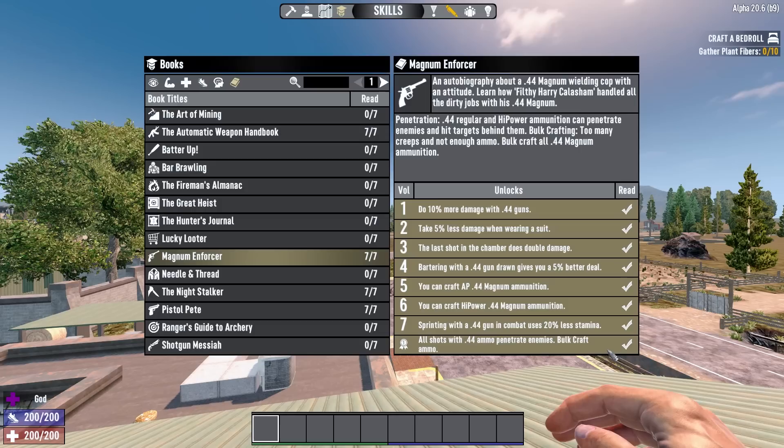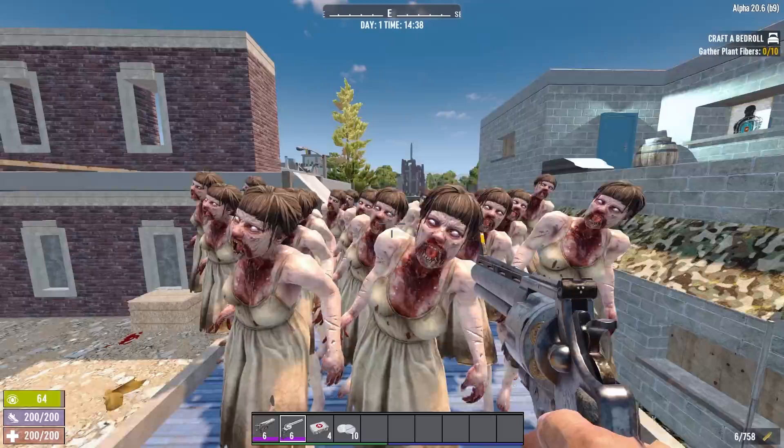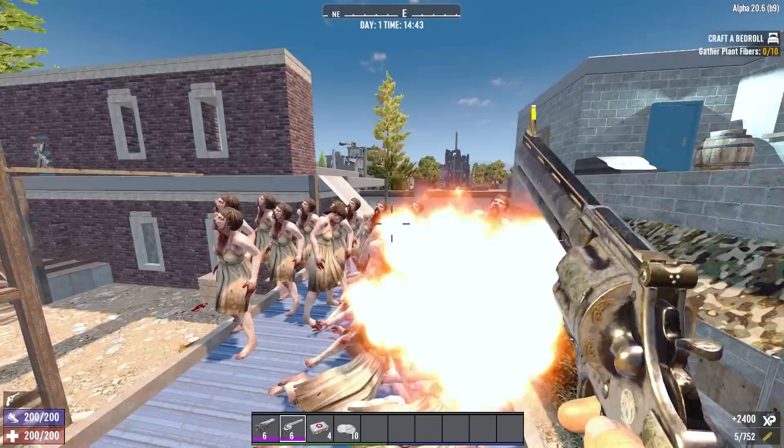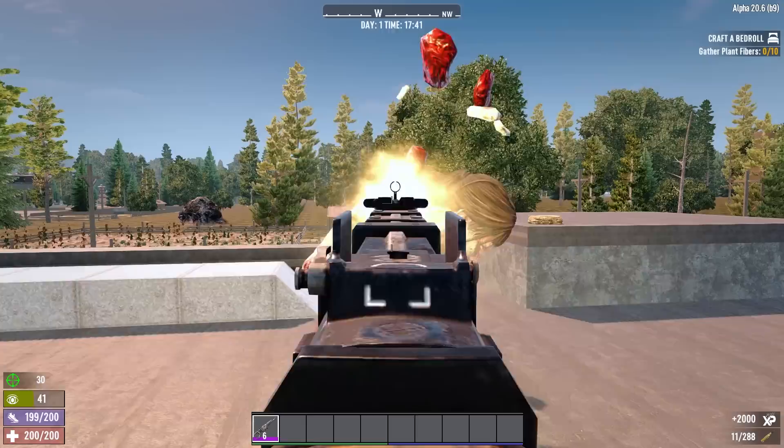This eliminates the advantage that AP ammo gets in hitting 2 targets with 1 shot, making crafting armor piercing 44 much less useful. So if you have Magnum Enforcer complete and don't care about armor penetration or a minor damage boost at the cost of an extra bullet tip and an extra gunpowder, you can definitely get away with just basic 44 ammo and you'll get collateral hits anyway.